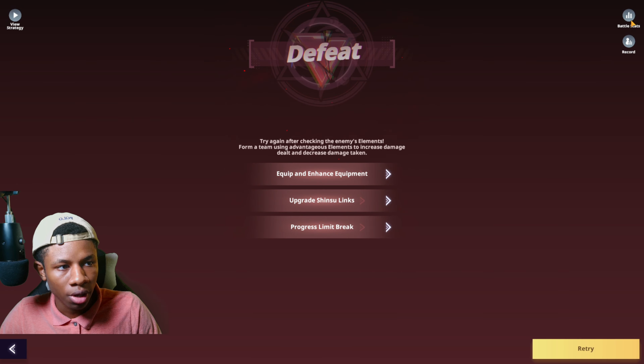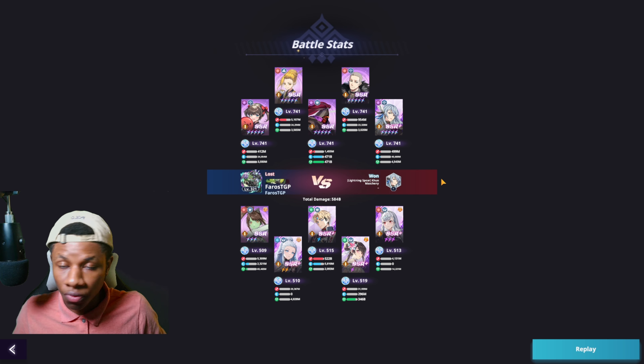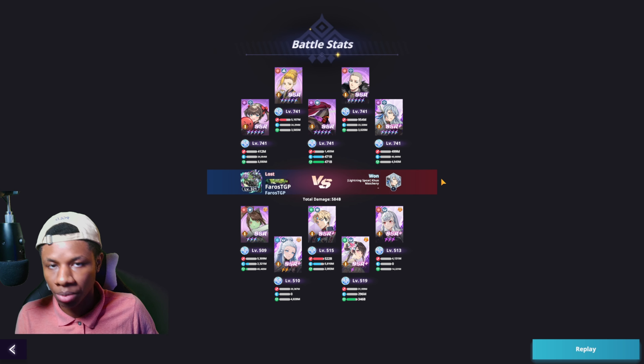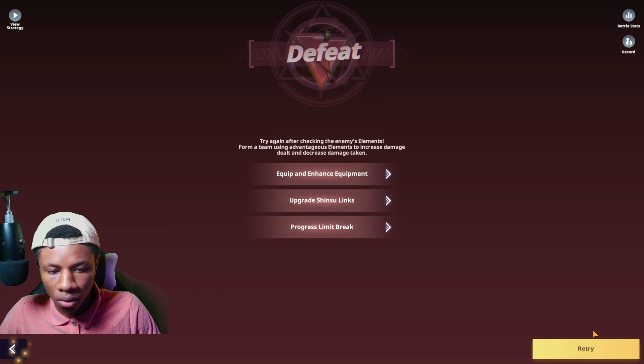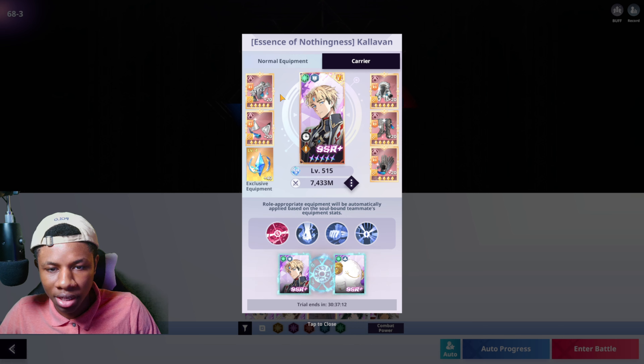Checking the damage: 522 million damage, taking 5 billion. He is very tanky with low dupes, which is why I recommend Zila set at low dupes — his survivability isn't as powerful as when maxed out. When maxed out he's pretty much invincible; at low dupes he can still receive some damage and loses out on additional damage from the Zila set.